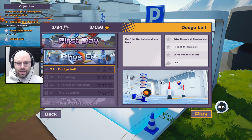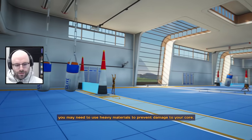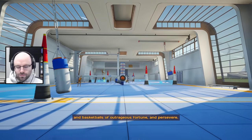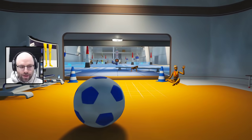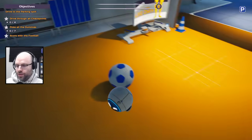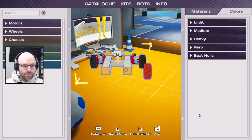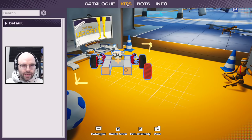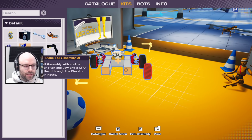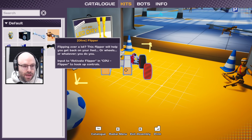When I yell at chat, I take away their fun. When chat yells at me, they take away my fun. Poke the dummies — something something Twitch chat. Dodgeball! We love the nets, let's go baby, love the nets! What is our objective? Drive through all checkpoints and if possible score with the football. Okay — this is 'get out of here, we don't want to see you.' Please give me a new bot. A bot that is... oh look at this walker! Yo, you could make like a Boston Dynamics flipper!